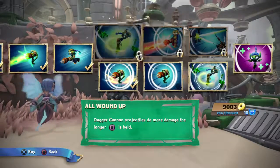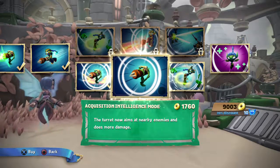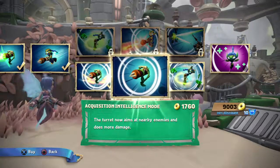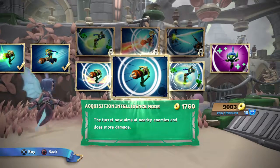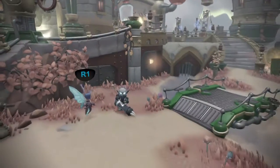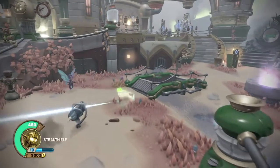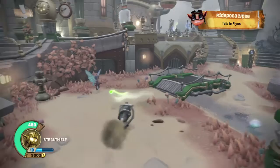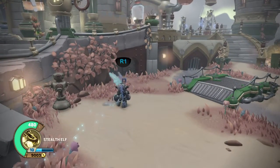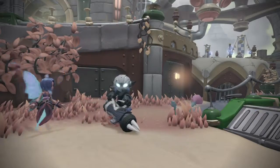The turret now aims at nearby enemies and does more damage. This is the upgrade that makes this bottom path, because it does what it says — it's not just focused straight ahead. If it's aimed in one direction, what about everyone back here? Now you don't have to worry about it because you've got this upgrade.